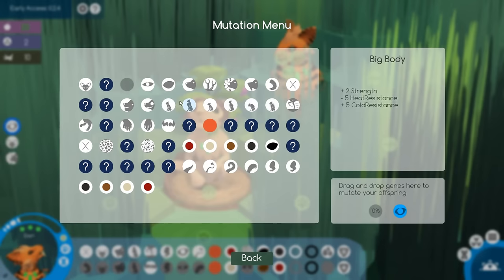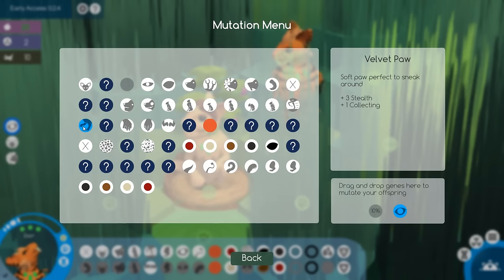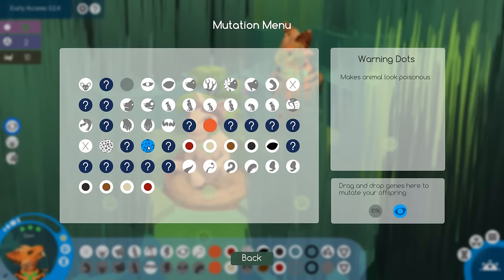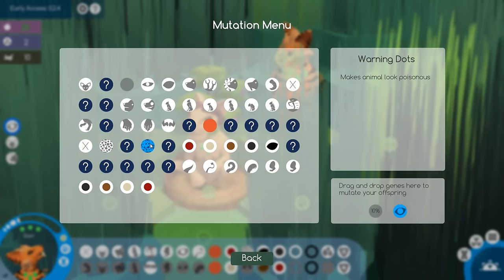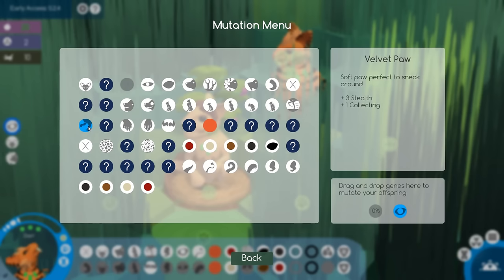Cracker jaw's already unlocked. Spit snout is there. Blind eyes is there. Velvet paw — now this is a new one! Soft paw, perfect for sneaking around — plus three stealth, plus one collecting. And warning dots! Makes the animal look poisonous — that is gorgeous! That is actually what I want to go for with the Pumera tribe. When I named them I was thinking maybe something like leopard spots, and I really love those warning dots. That's a pattern I was wondering if they would ever add in. And then we have stinky tail — doesn't smell very good. Web legs as well.